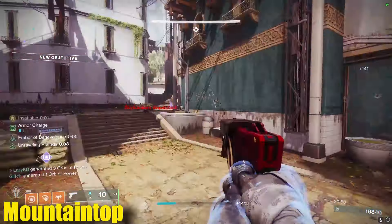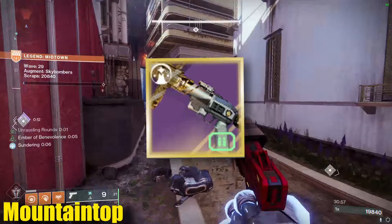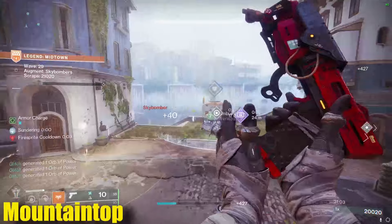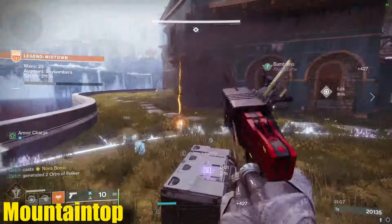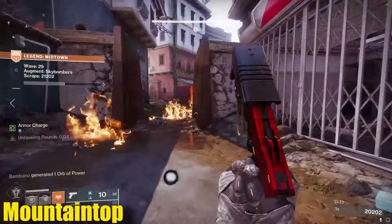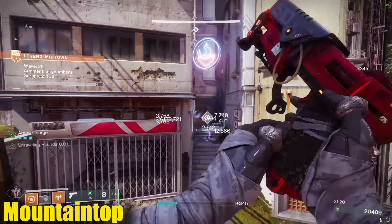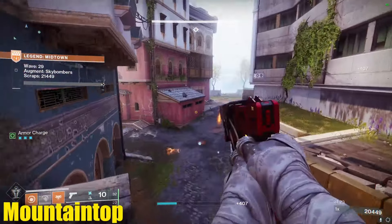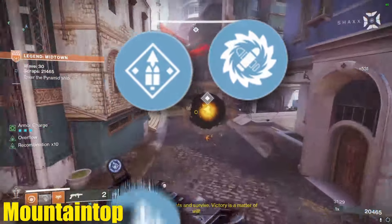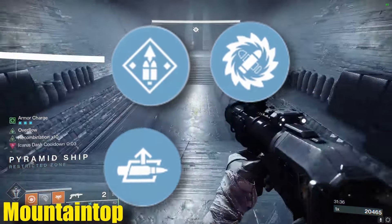After Edge Transit, the number two weapon I would say is by far the Mountaintop. It's extremely versatile — it can do very good major clearing, be used as an effective DPS rotation weapon, and it's also an extremely powerful movement tool, all wrapped up into a special weapon that is not an exotic. If you are going after this weapon, I highly recommend getting two different rolls: one for general use and utility with Overflow and Recombination, and another with Autoloading Holster and Recombination more suited for DPS rotations.